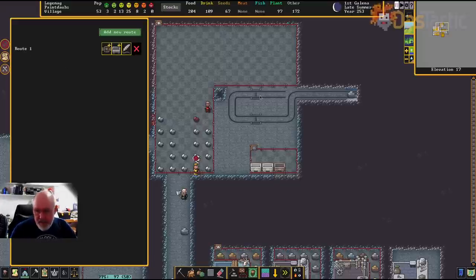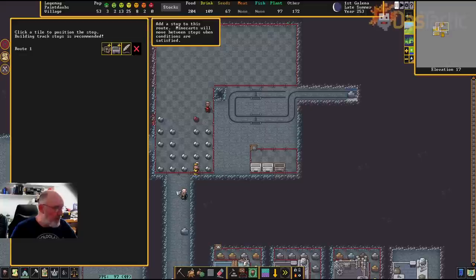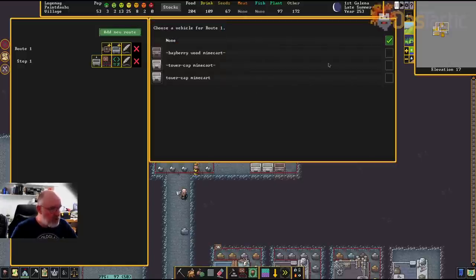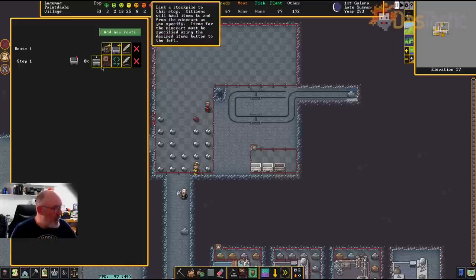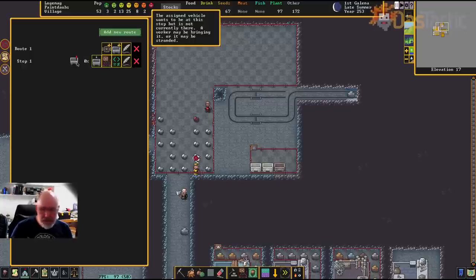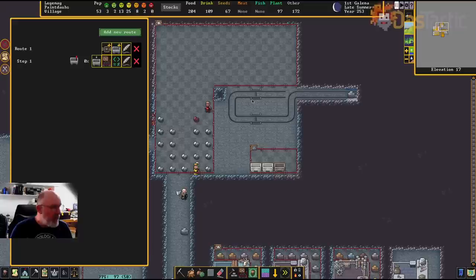Starting with only one area and then building it up as a test. I'll put a stop in there by clicking on it — it adds a whole lot of different options. The next thing is to add a minecart — doesn't really matter which one I use. I'll grab a minecart. On the side it says the minecart is ready for stop one, but there's an exclamation mark — it's waiting for the cart to be hauled across to stop one.